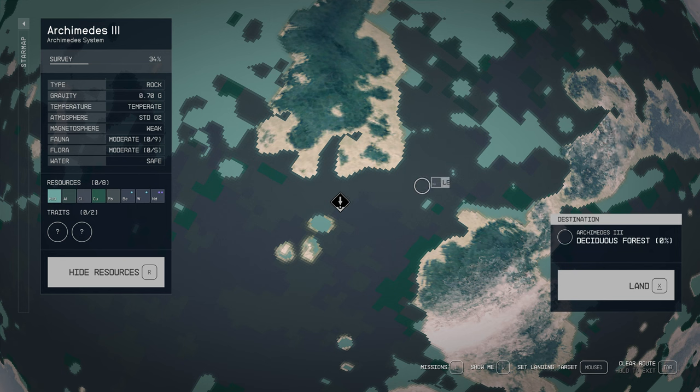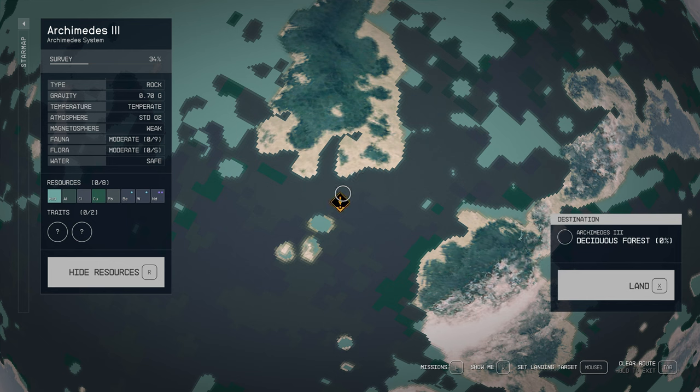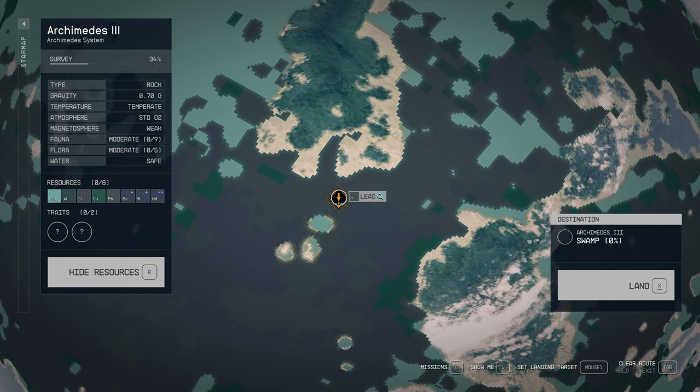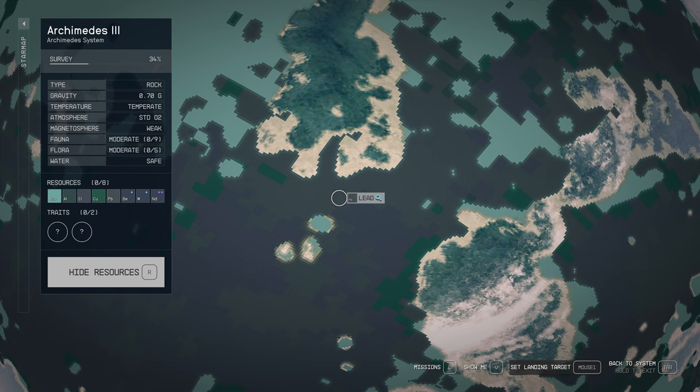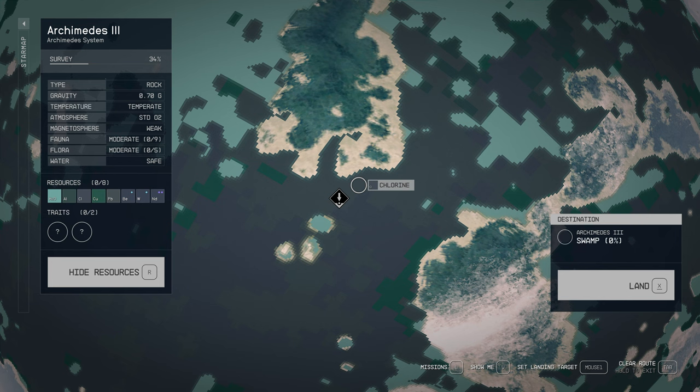We want our map icon just above the gray area at the bottom, so try to place it precisely. This map may look a little different to you — on one of my characters it rotated slightly to the right. If it is offset, you want to put the tip of your square just inside that area until it says 'Forest,' because that's where I found it. I'll post screenshots and links in the description so you can see exactly where I placed the marker.